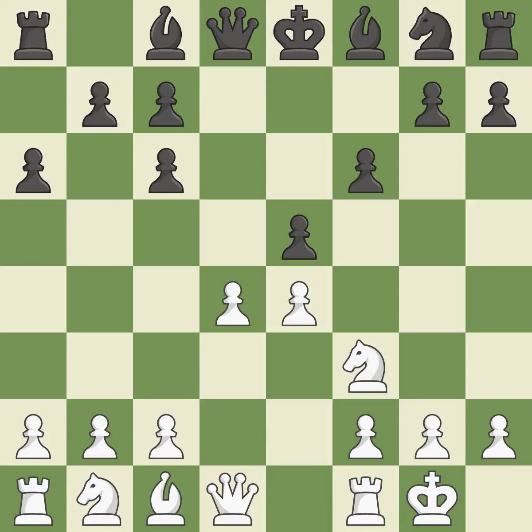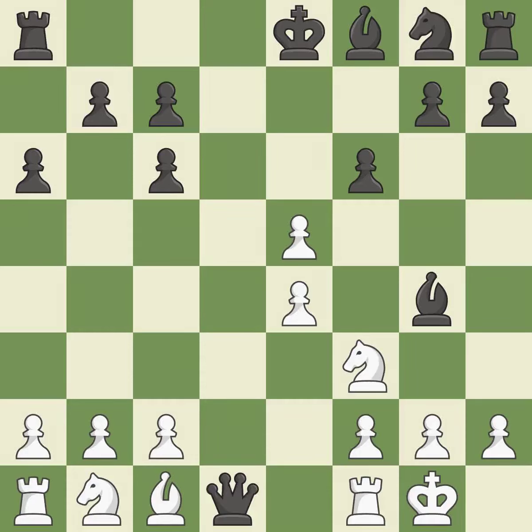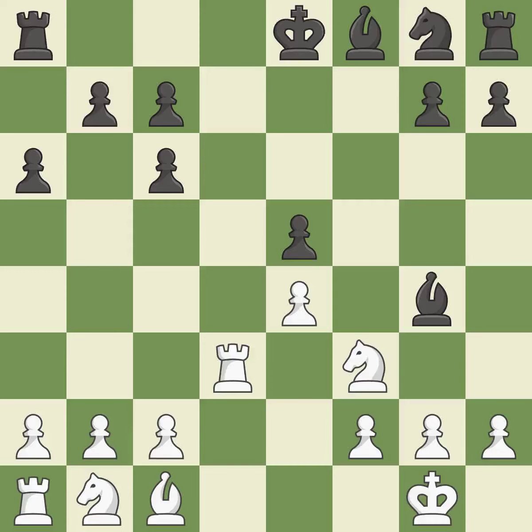D4 takes space in the center, attacks the e5 pawn, and allows the dark-squared bishop to develop. Bg4 develops the bishop and pins the knight on f3. Dxe5 opens up the center, captures the e5 pawn, and offers an exchange of queens. Qxd1 captures the white queen and enters an endgame where black has the bishop pair and white has the better pawn structure. Rxd1 recaptures the queen and takes control of the d-file. fxe5 recaptures the e5 pawn and opens up the f6 square. Rd3 protects the knight, unpins the knight, and lifts the rook to the third rank.